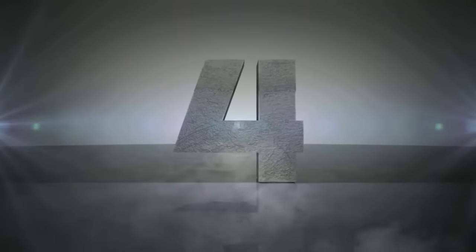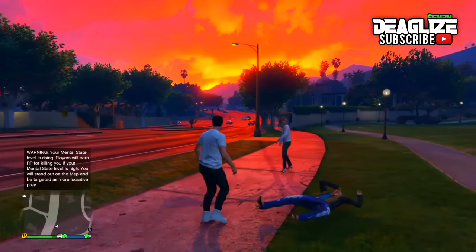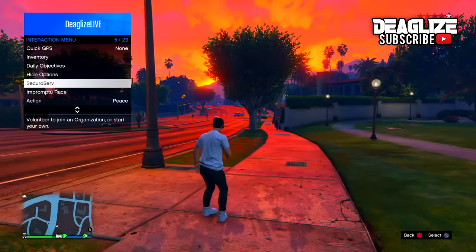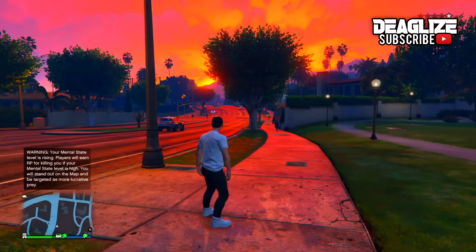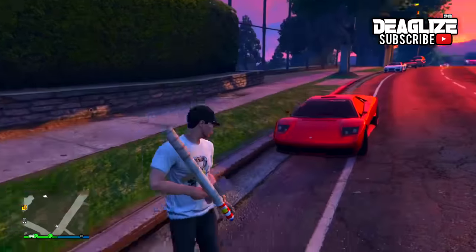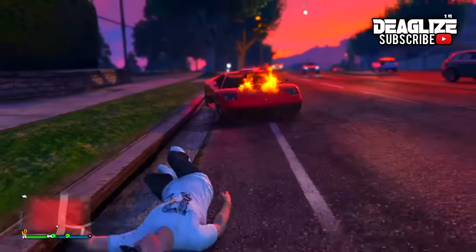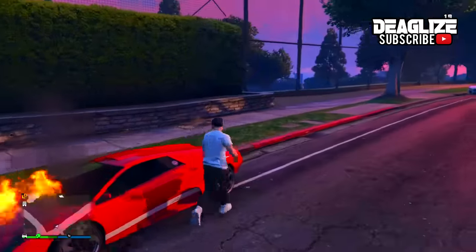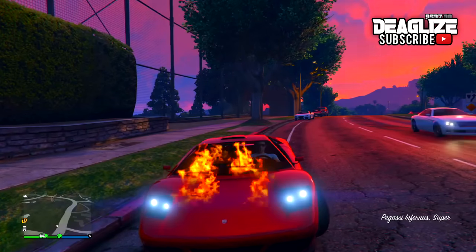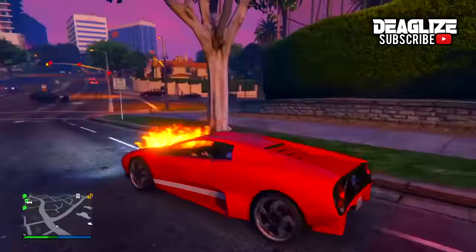I'll be showing you guys the flaming car glitch now. To start, grab any random vehicle — it can be a personal vehicle as well. Go over to your inventory, find your firework launcher, and launch it up by the windows in front of the car. You will notice the fire spreading around the car, so quickly go inside the car and drive around. You should now notice that the car is not actually blowing up — this is the flaming car glitch.